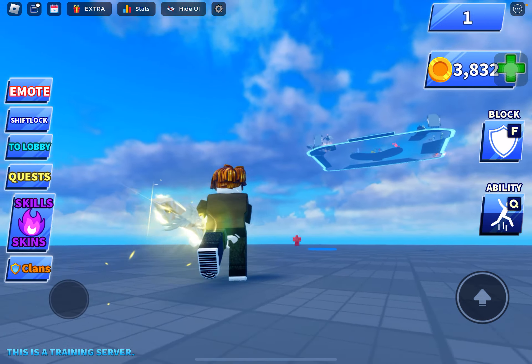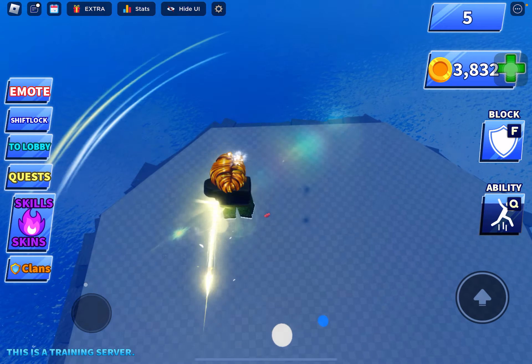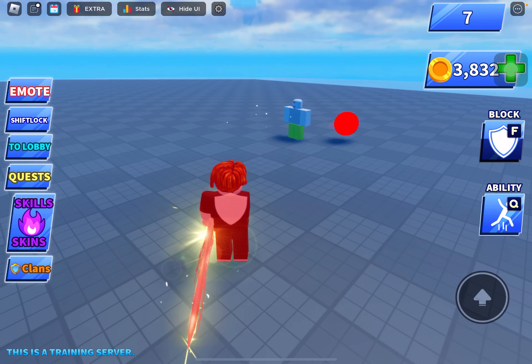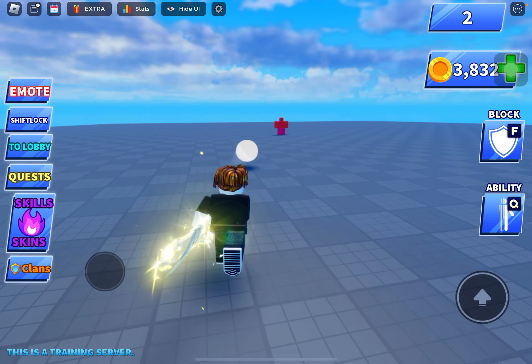Super Jump makes you do a very big super jump. That was quite embarrassing. Okay, time for Platform. Platform is actually almost the same thing. What is actually very bad about Invisibility is you should not use it in 1v1s and stuff.